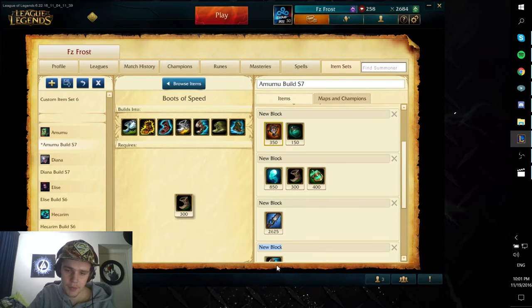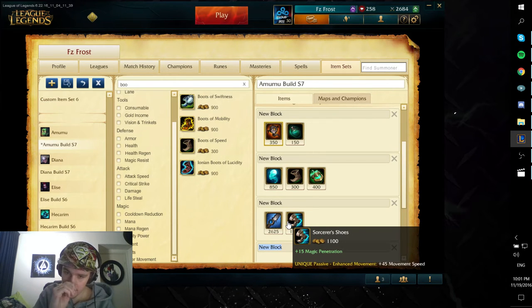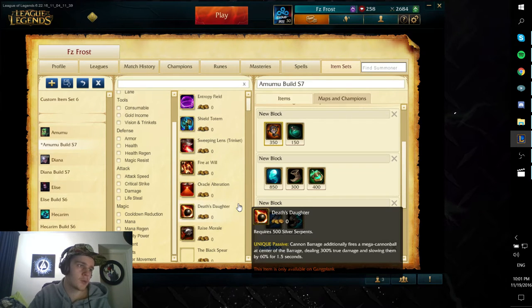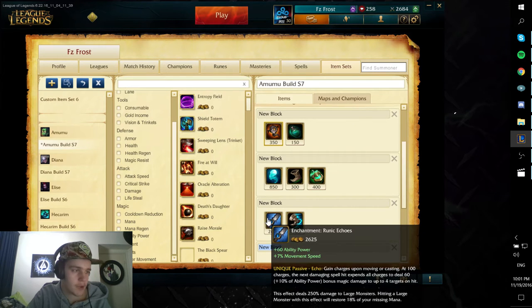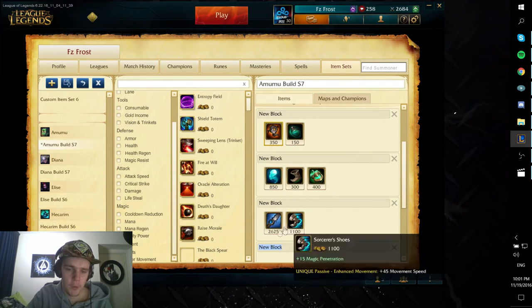After this you simply want to rush Runic Echoes. After Runic Echoes you want to get yourself Sorcerer's Shoes. This combination of items gives you a lot of burst damage, which is really useful. It gives you some magic pen, plus Amumu's passive also gives magic pen — 20 magic pen at around level 11. So it really starts to stack up. By the way, I don't go for Cinderhulk on Amumu because you want that extra burst damage from Runic Echoes and more mobility to help you get in position for those important ultimates. Cinderhulk just doesn't really help you that much.